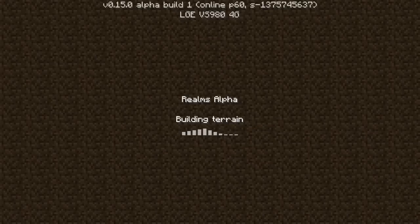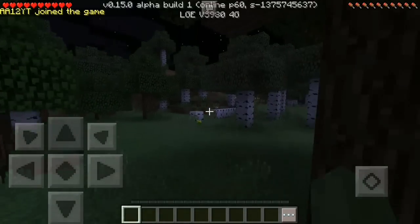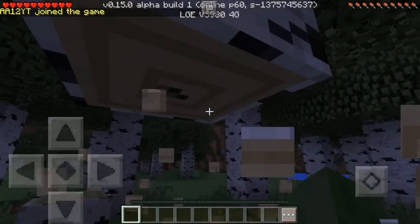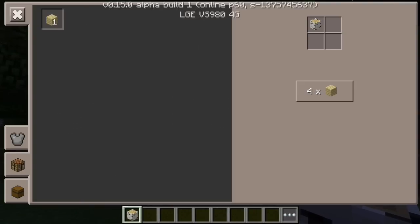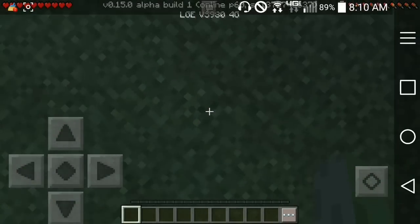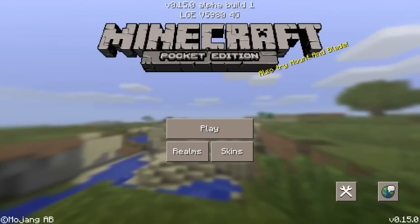We're gonna go in and wait a few moments. This is absolutely awesome guys. Now for you guys on Android, if you get the beta you can just start up a realm, invite your friends, and play survival together. Currently that's all you guys can do. I checked — nothing really changed feature-wise on PC or normal Pocket Edition besides the Realms feature. That's really all there is in this beta update for now. You guys should go sign up and join the beta — links will be down below.